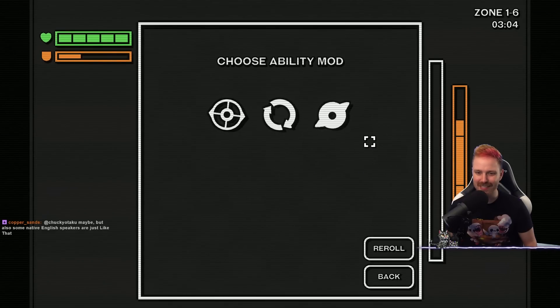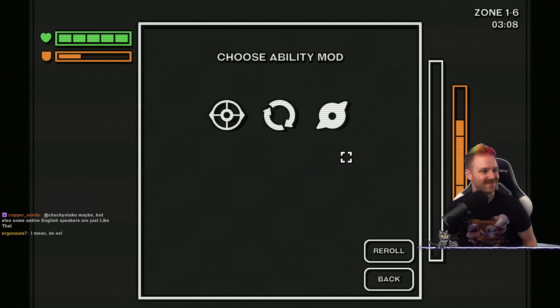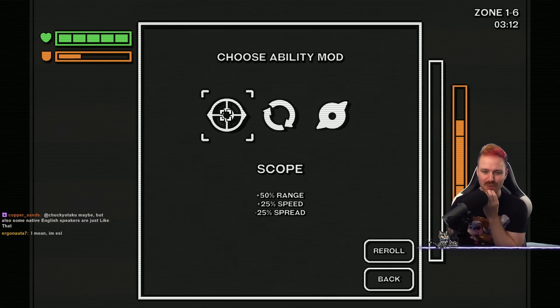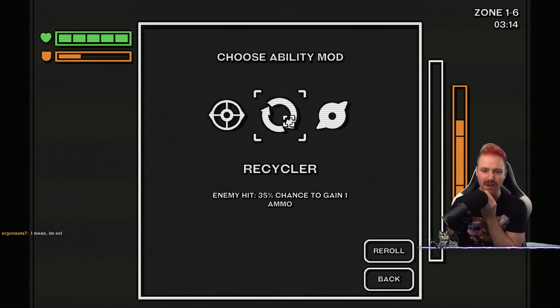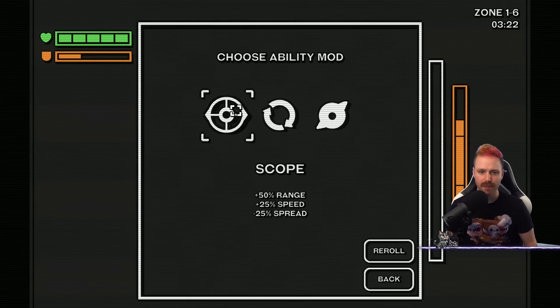Okay, we're seeing the minions and stuff now. Scope: plus range, plus speed, but minus spread. Enemy hits — 35% chance to gain ammo. Sparks — enemy hits — shoot bullet to nearest enemy. I'm gonna try the scope. I think the range needs work.